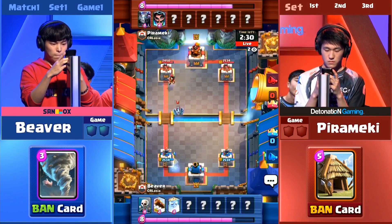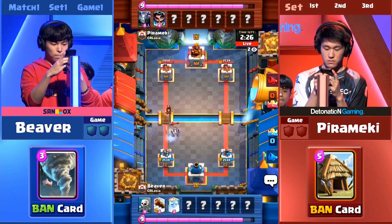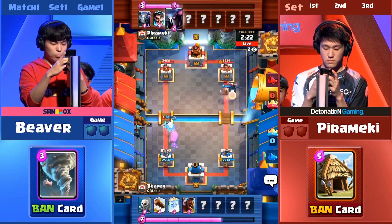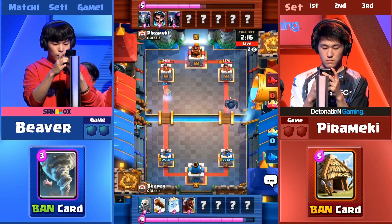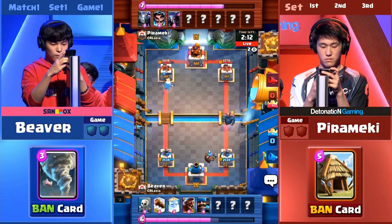Looking down at the Royal Ghost here, let's see how he does. Something will be ignored. There's a Hog Rider for Beaver — that's why he banned the Tornado, making sure that Hog Rider doesn't get pulled into the tower. Great choice of a ban card, but is the Hog Rider going to be effective? We currently have a P.E.K.K.A. on the way to the tower, and there's a Hunter.